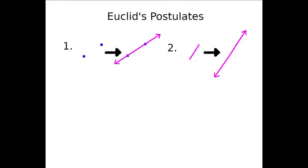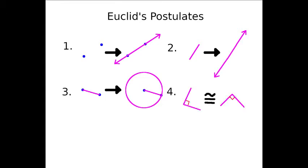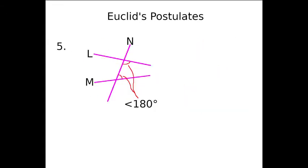Around 300 BC, Euclid wrote The Elements, where he compiled the foundations of geometry. The book begins with definitions of points and lines and such, followed by five postulates — that is, the geometric assumptions Euclid needed to make. The first four of these are pretty tame: you can draw a line between two points, you can extend a line segment into a line, you can draw a circle around a point with a given radius, and all right angles are congruent. All simple, all fairly self-evident. The fifth, though, is a bit trickier.